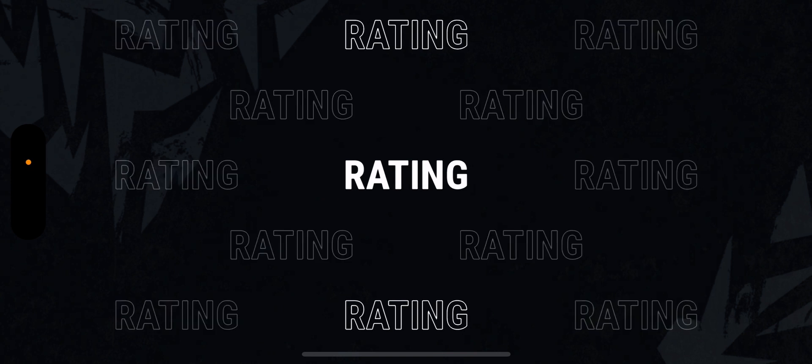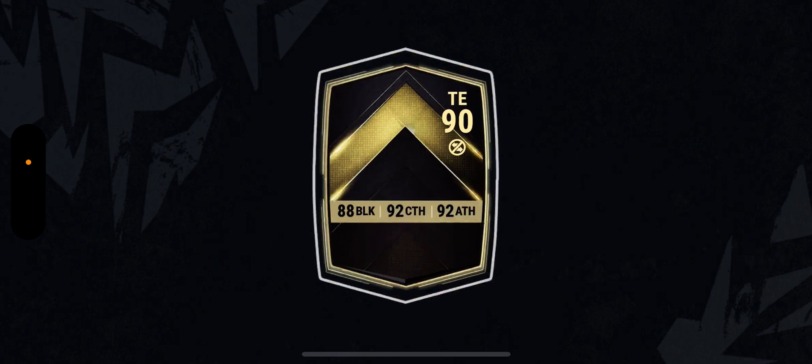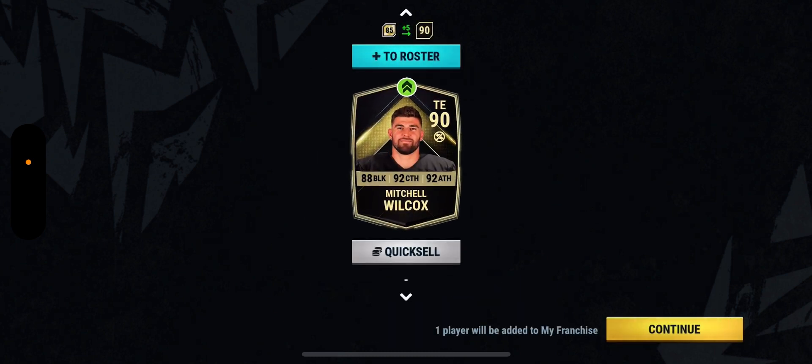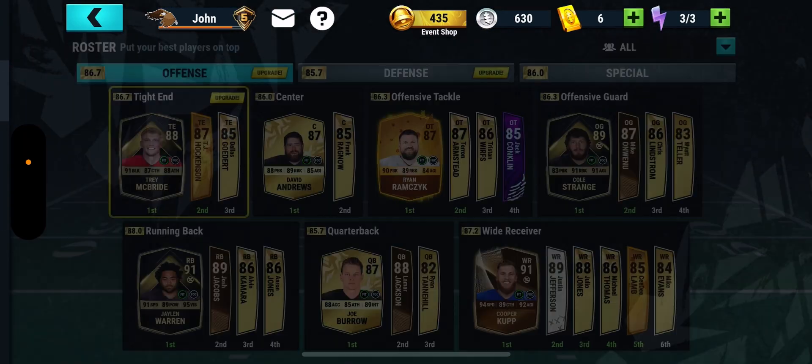Let's see if we get offense — tight end. I don't even know what tight end there is in Team of the Week, to be honest. 90 — okay, I'll take that. Is it blocking? Not really, but okay, we'll take that. That's not bad at all.